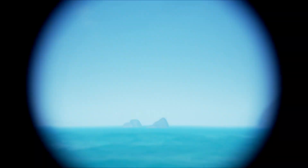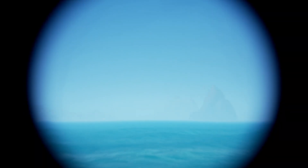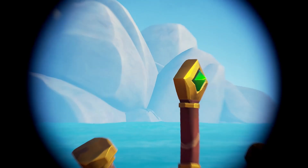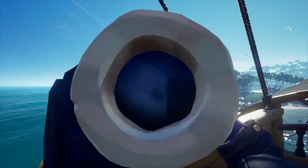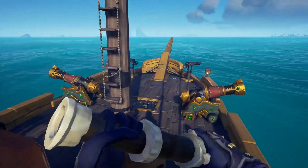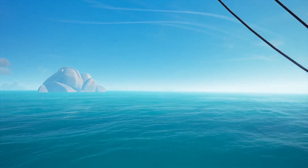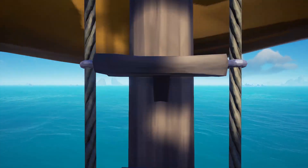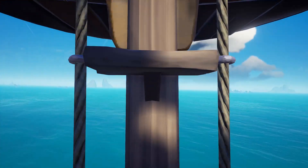When you arrive at an island, just before you get off to explore, always check your horizons — you never know if there's another player waiting for you to leave your ship. They could be hiding behind a rock using a spyglass, so always check around. If part of the island is blocking your view, use your crow's nest — it takes a few seconds but it could save you from being caught off guard and getting attacked.